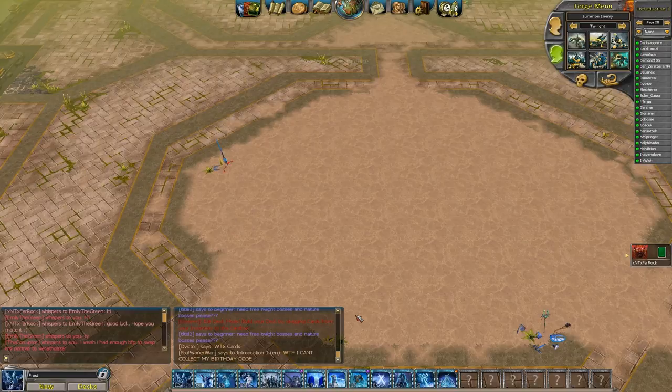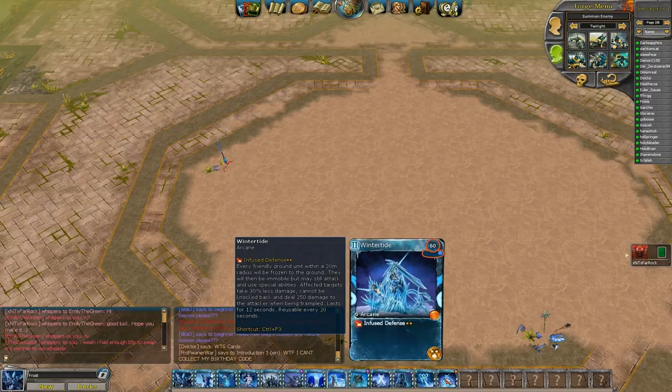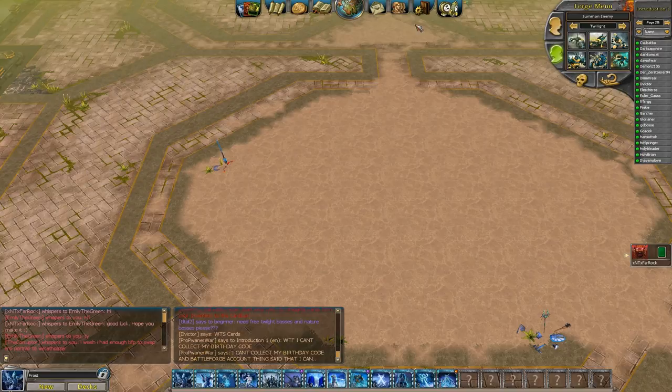Hey guys, Farrakh here. We're going to do Frost Tier 1 now. Frost Tier 1 is awesome. If you can afford a deck slot for Wintertide, you have some amazing offensive potential and you can destroy any Tier 1. It involves a lot of power, but if you can pull it off, it's incredible.